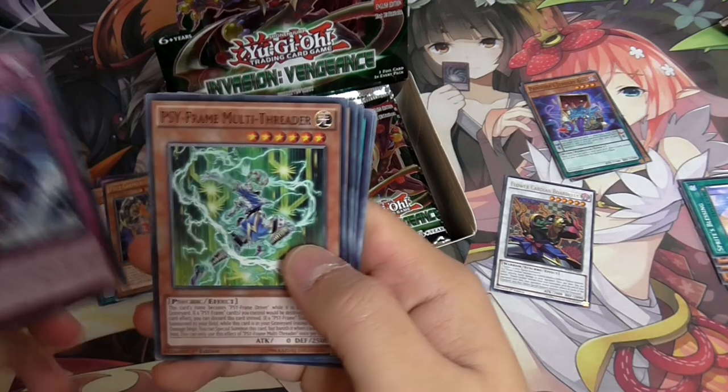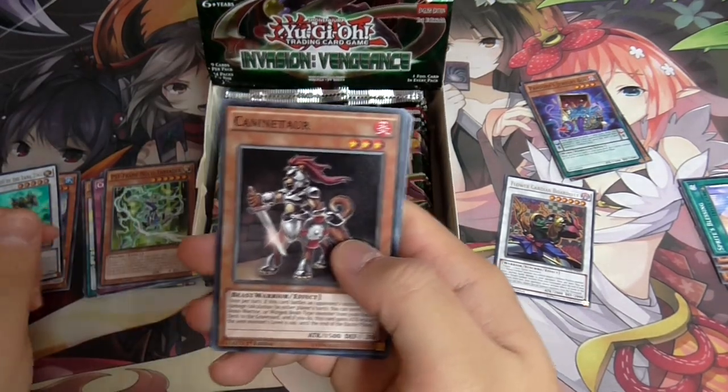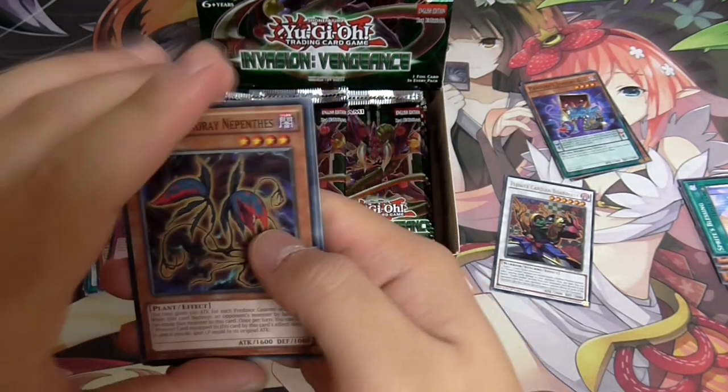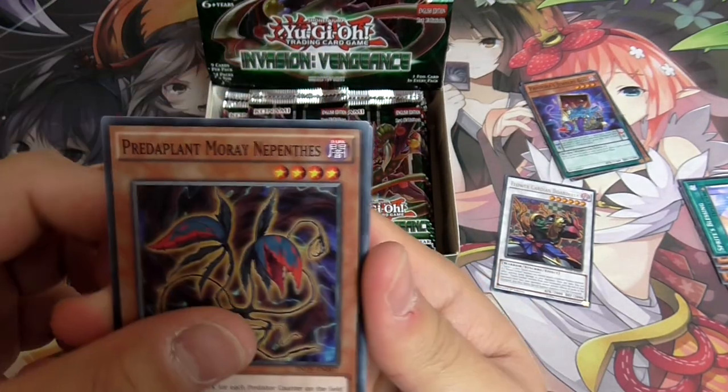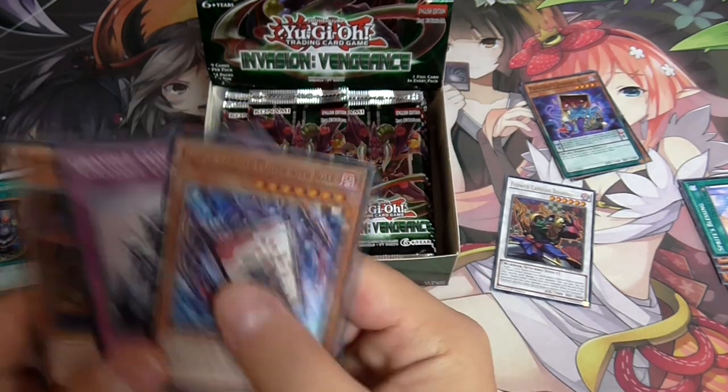Crystron stuff - a lot of side-frame cards are common, for the side-frame players. Road Freeze. Side-frame players are fun players. Predator Plant - oh, they changed the Predator Plan. Yeah, it's really weird. Predator Plan is fine. Some Gradle support and some Cardian support.